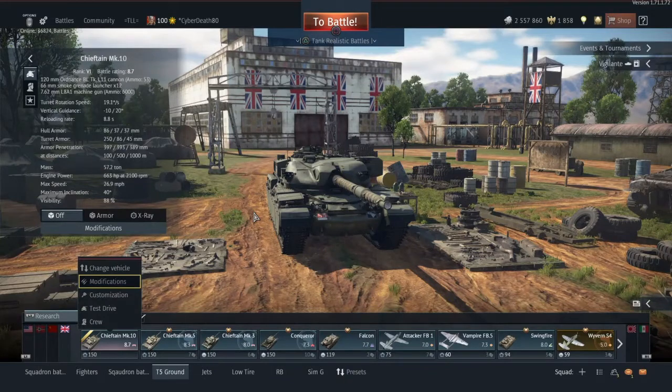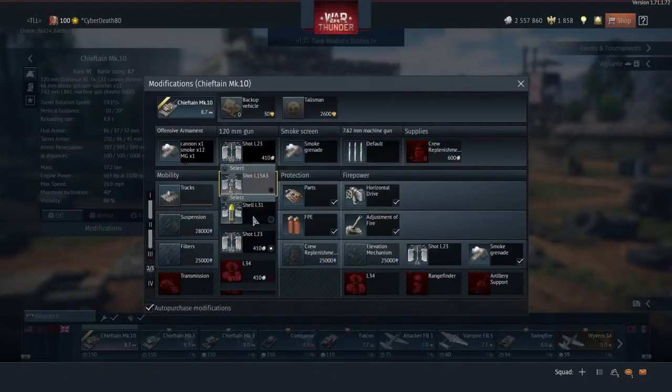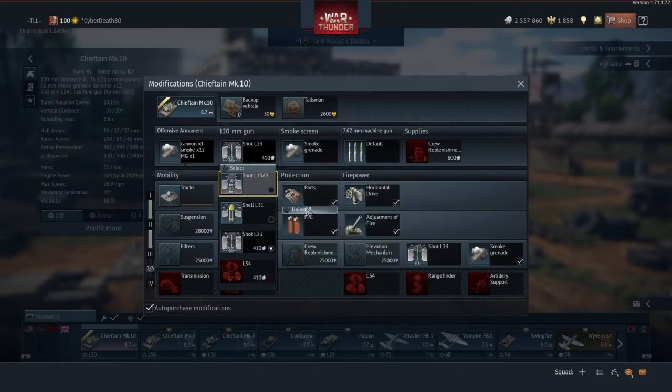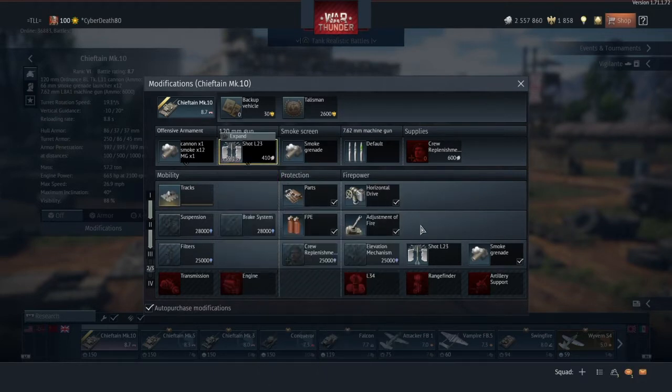We also have the addition of APFSDS shells with 410mm of penetration at 10 meters and 380mm of pen at 2000 meters. So we have a decent amount of penetration — there is nothing really that can stop those shells at long range.